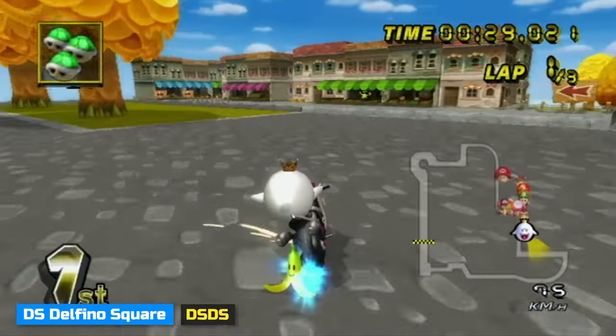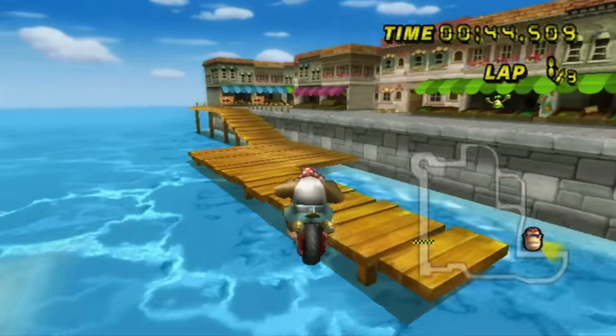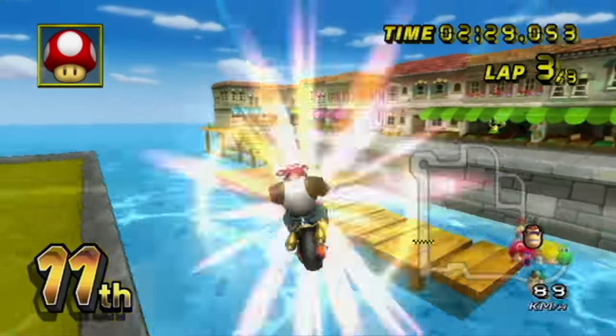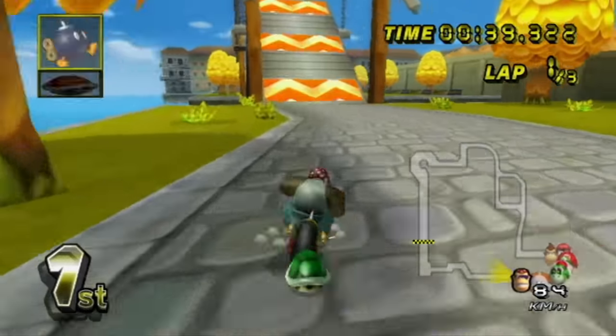DSDS has two trap spots worth bringing up. One is trapping the shroomless cut ramp — if that happens, you'll have to do a spin drift on the side and clear the gap, or do a cart strat by bouncing and jumping over the grass, hitting a different part of the ramp. The second trap spot is after the mud cut, sometimes spinning players out and straight into the water.